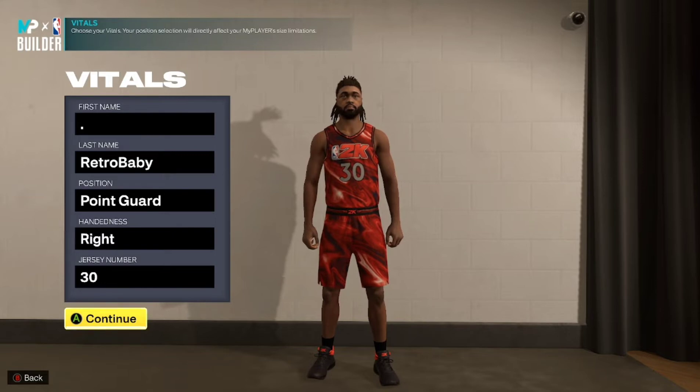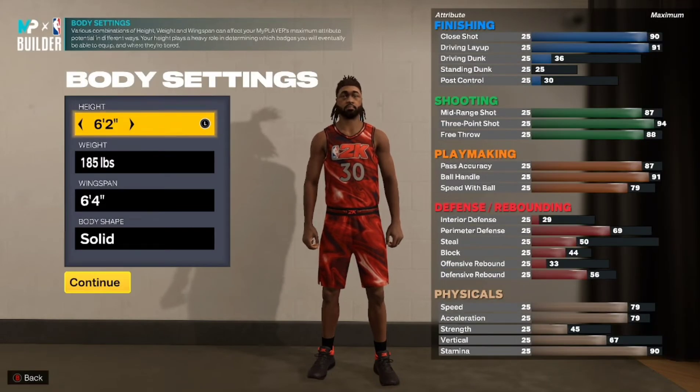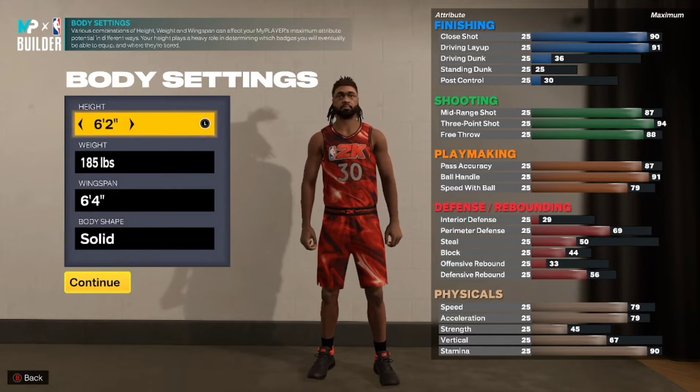Alright, everything that we do here, you gotta do everything exactly. You gotta go right hand, you gotta choose the number 30 jersey, you gotta make him a point guard. You gotta copy everything the exact way to get this build to save the chef Steph Curry, y'all.